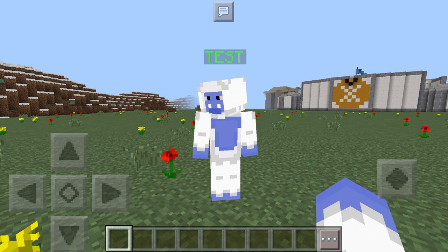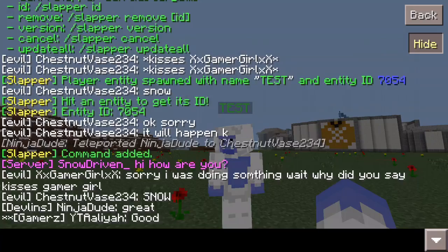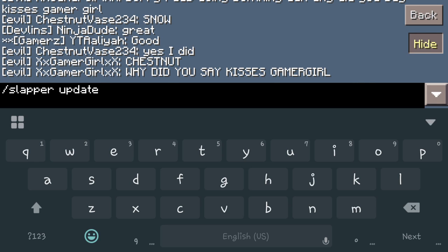You can have him give you items, warp you to other areas — there's a lot of things you can do with these. Now if there's an issue and they're not working right after an update, instead of reprogramming all of them over again, just go do /slapper update. This will update them to the current version and make them all working again. You won't have to do that very often — it'll be very rarely.